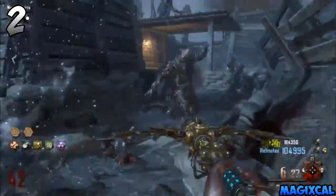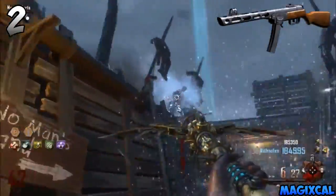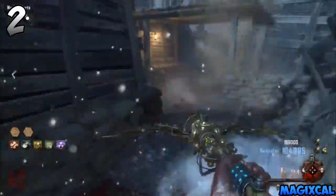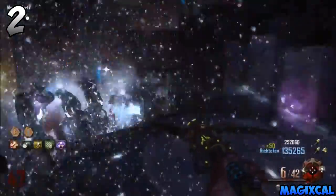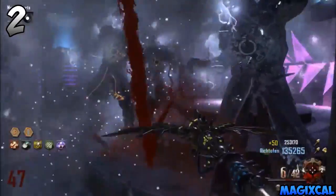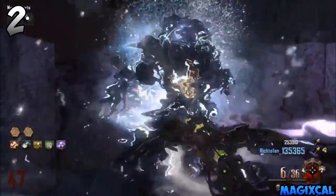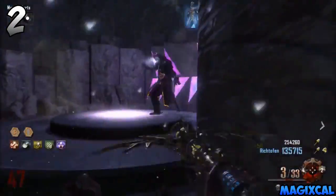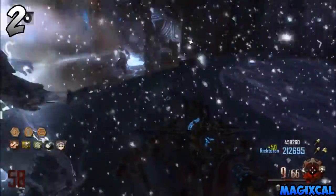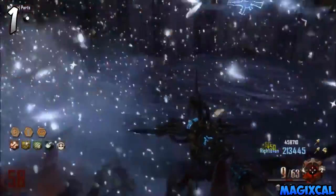Moving on to number two we have the PPSH, a weapon that only appeared in World at War. A lot of people really loved this weapon and wished it had carried over to later games. It holds 71 rounds in a magazine and 355 to the side. When upgraded to the Reaper, it holds 115 in a magazine and 700 to the side — it's essentially a submachine gun with the ammo capacity of an LMG. It's one of my favorite weapons of all time in Call of Duty.